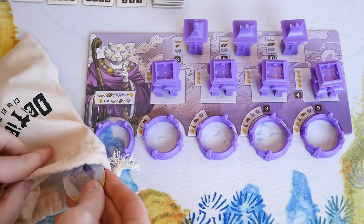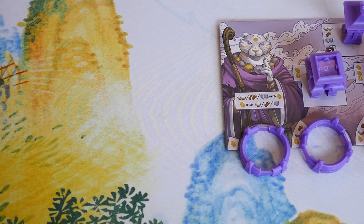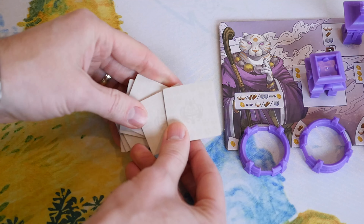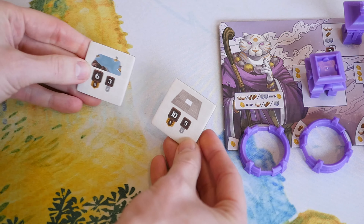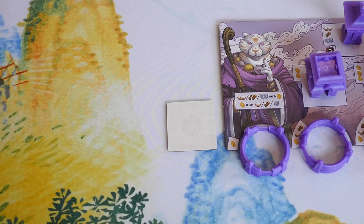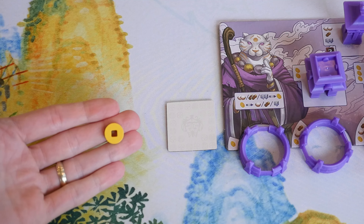Each player draws a village token from the bag and keeps it hidden from the other players. Shuffle the providence tiles and deal two to each player. Each player looks at their tiles and chooses one to keep as a secret end game goal and discards the other tile. Return unused and discarded tiles to the box, keeping them face down. If you're playing with two players, the second player starts the game with a coin. And that's all of the setup.